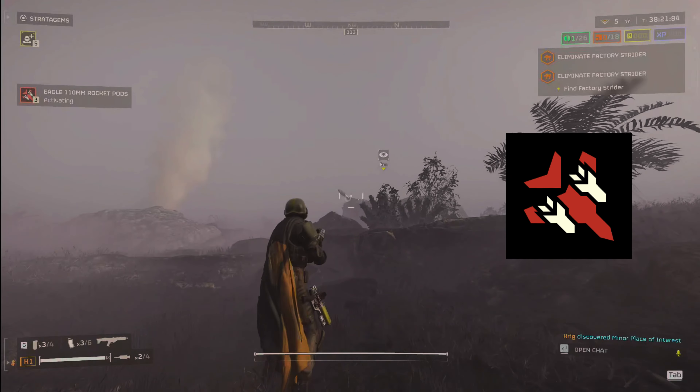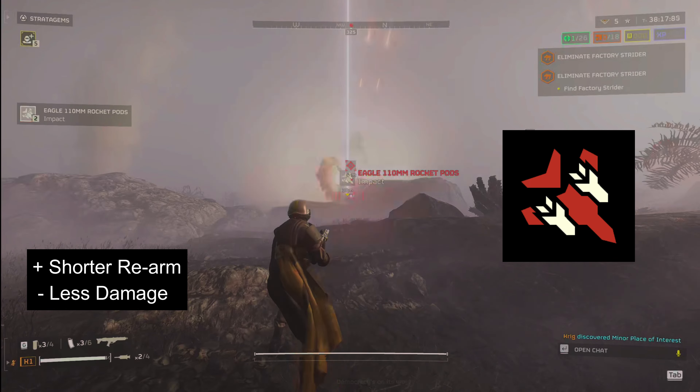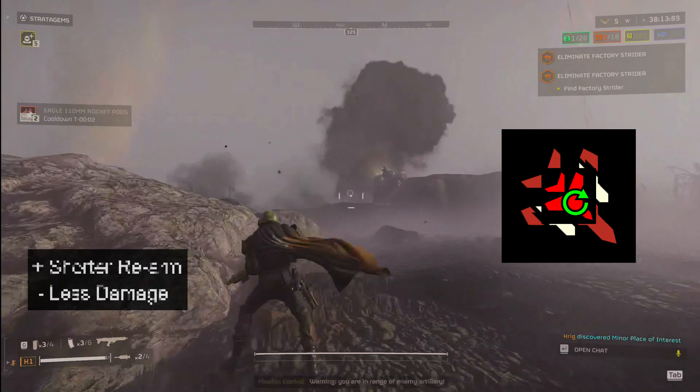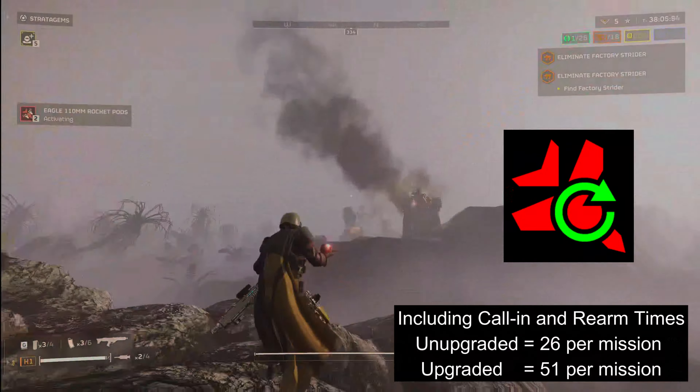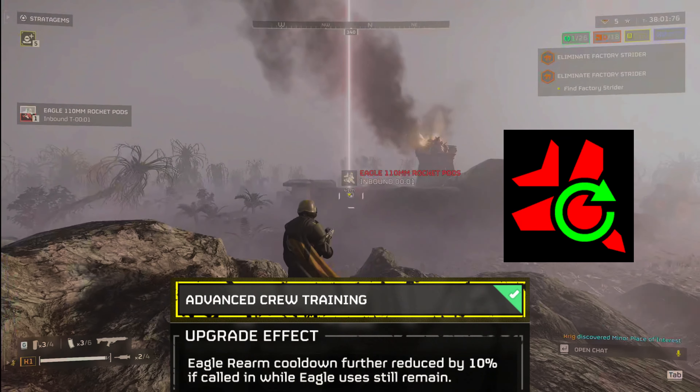On the other hand, the Eagle Rocket Pods are able to be used up to 3 times in a row before Eagle 1 will need to be rearmed. If unneeded, send Eagle 1 to rearm early with a further 10% reduction in reload time with the proper ship module.